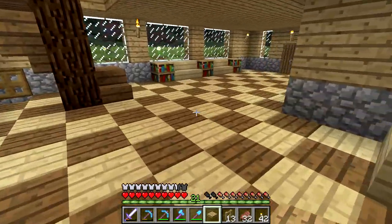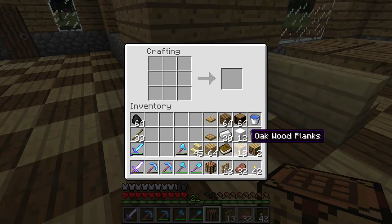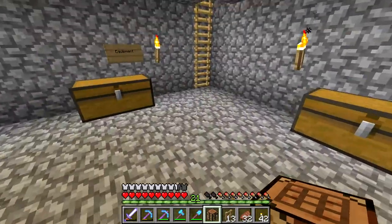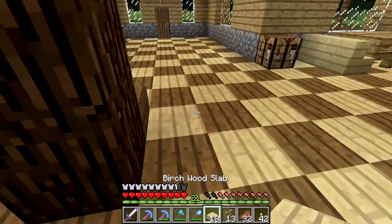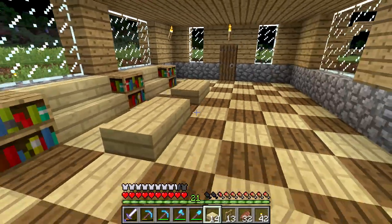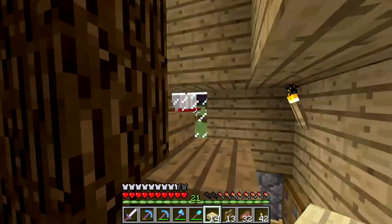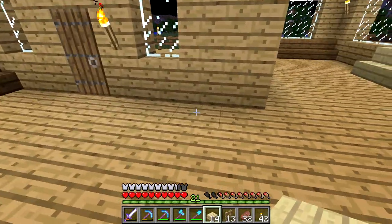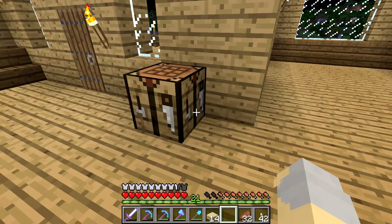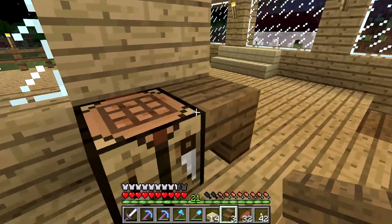Over here, maybe we'll do... let's get that crafting table back. I need some birch slabs — I do have some, good. So let's come back up here and do maybe like little foot rests for these two couches. I think we could use some decoration upstairs as well because it's looking a little dreary up here, so let's put a crafting table here which we will use to make some spruce stairs.